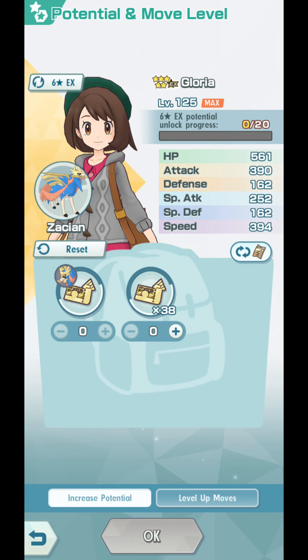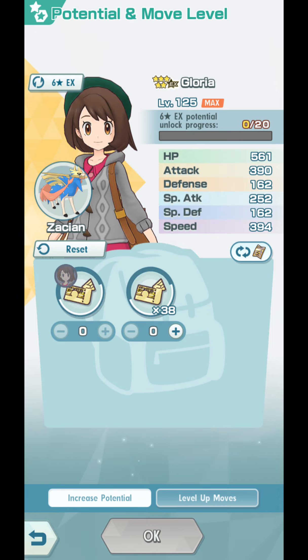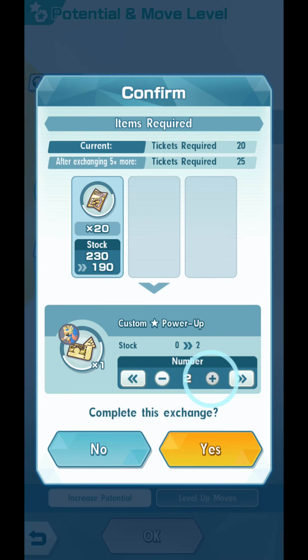Now, if you don't have 5-star power-ups, you can get them by sync pair scout, by getting duplicates of 5-out-of-5 sync pairs, or through events, or by finishing Champion Stadium. You get these custom power-up tickets, which you can see below — this one.